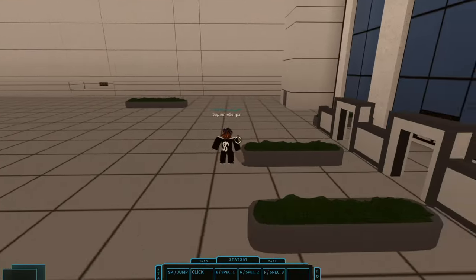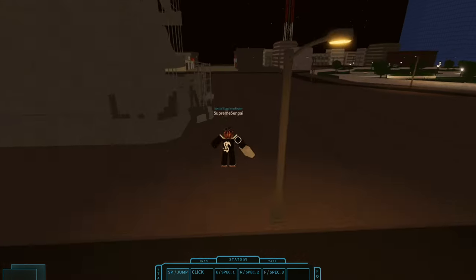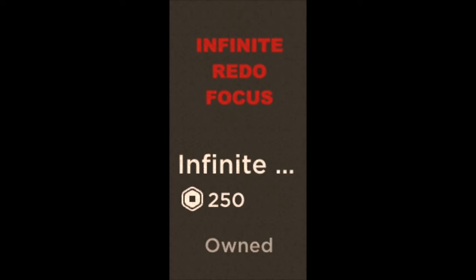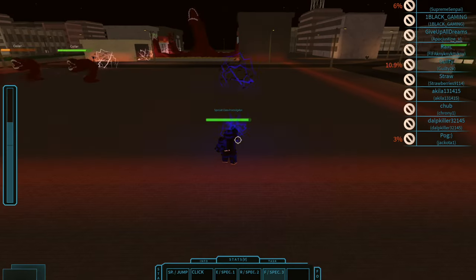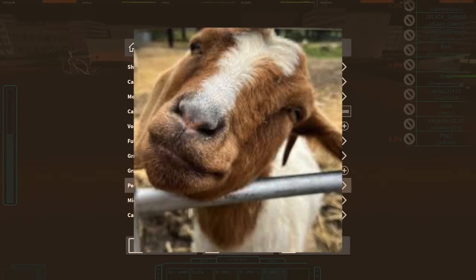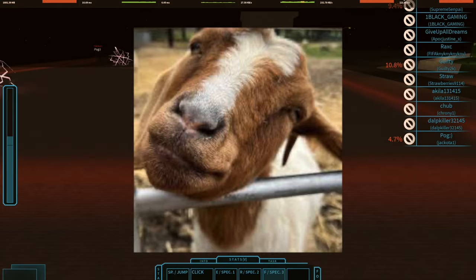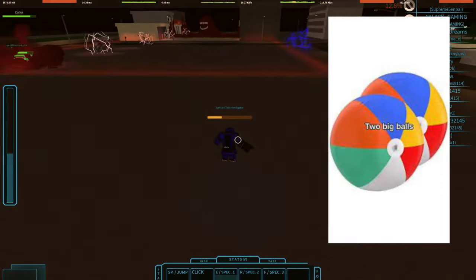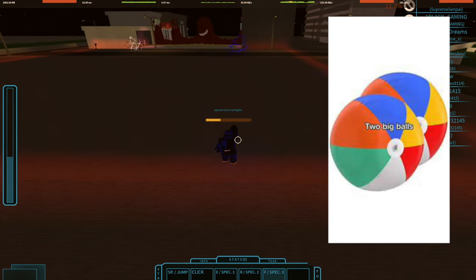Have you ever wondered how you can farm Gyakukatsu sacks insanely fast? Firstly, you're going to need Kijiri, Redo Focus Game Pass, Shogun Arata, Max Level, and preferably a noose to hang yourself with after you spend 4 hours on Rogul using this method. You'll also need 2 massive balls to block people as you hop from server to server.